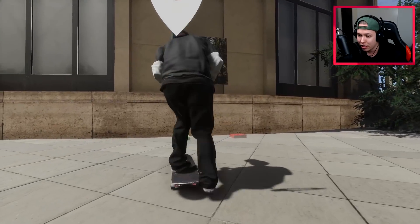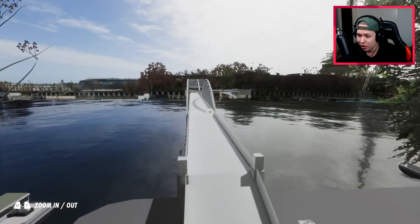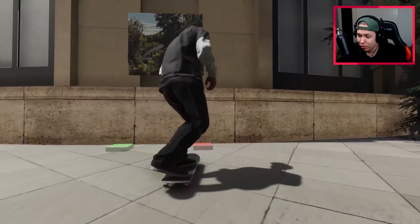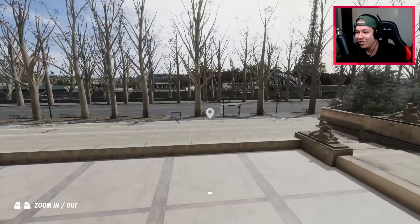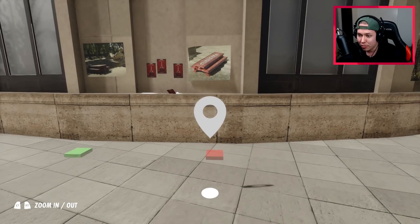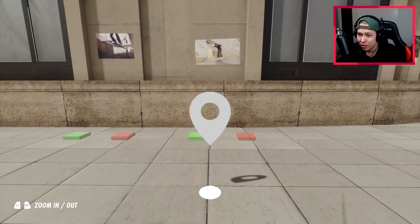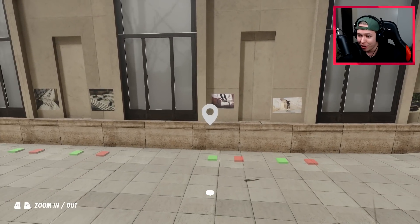Over here you can see that we can spawn different settings. I think if we skate into it like that, it changes something. Did it just spawn a bridge? It looks a bit different — looks like we have more trees or something. What if we just roll into the red one? It's the leaves on the trees! That is awesome.